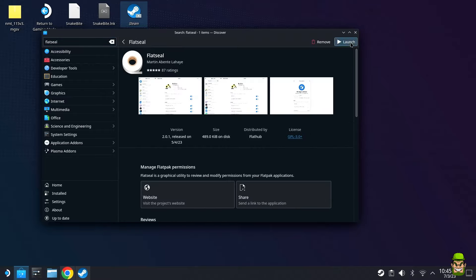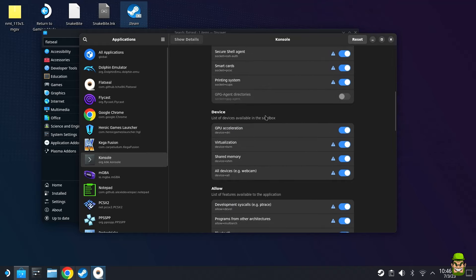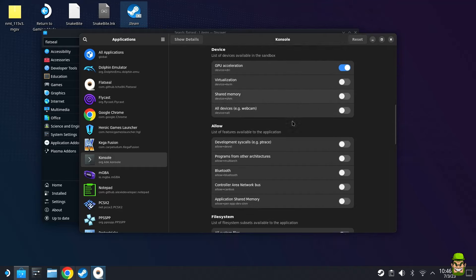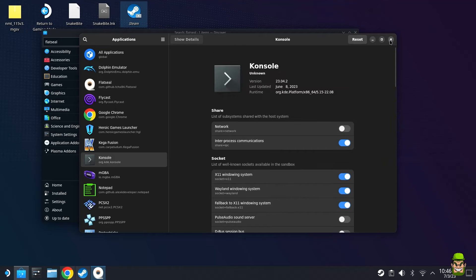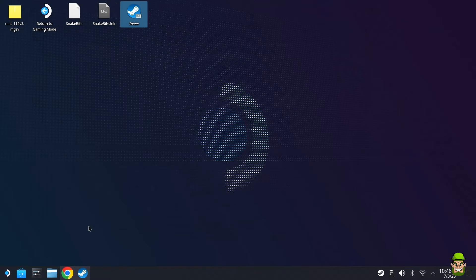Once those are installed, launch Flat Seal and browse down to find Console, which was just installed. Reset to the default permissions for the purpose of the video. We want to give Console file system permission — go to 'All system files' and check all four options to give it full file system permissions. Once done, close Flat Seal; we don't need to do anything else there.